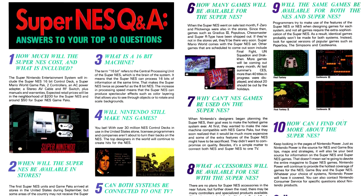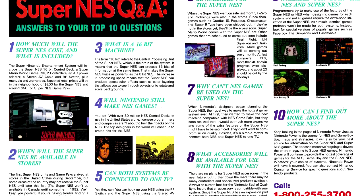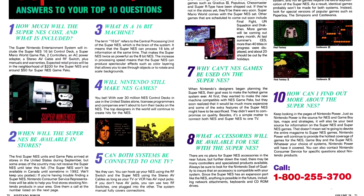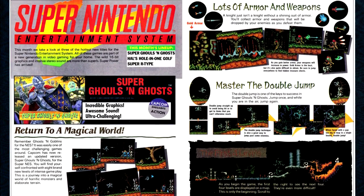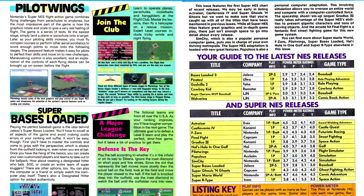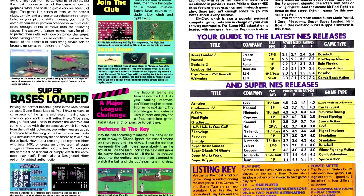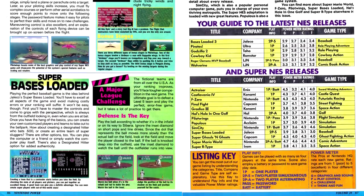We then have a NES Q&A article covering basic questions about the NES — stuff like price point, launch date, and whether NES games will still be manufactured. In short, we're going to have a few more years of NES games. In the SNES preview column, we have looks at Super Ghouls and Ghosts, Howl's Hole-in-One Golf, and R-Type. In the Now Playing column, we have coverage of the NES port of Sid Meier's Pirates, along with two Super Nintendo titles: Super Base is Loaded and Pilot Wings.